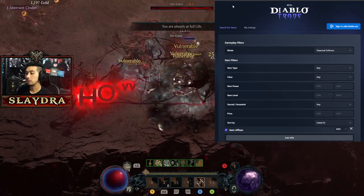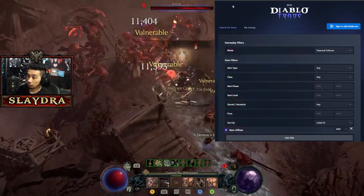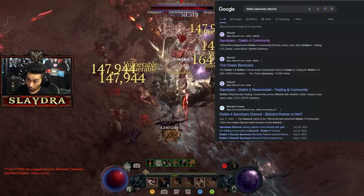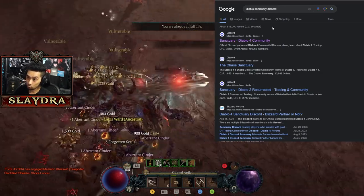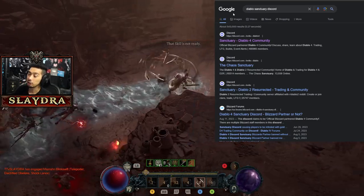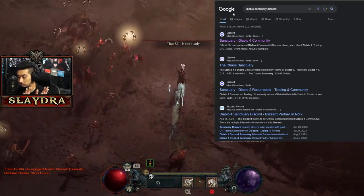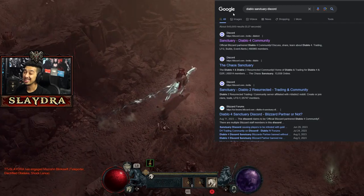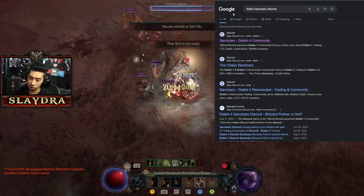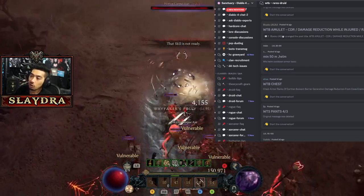Let me give you the breakdown on how it works and the different methods you can use to trade. First, there is the official Diablo Sanctuary Discord, which is an official partnered Diablo 4 group with Blizzard staff. Just as a heads up: on all trading websites, you are trading for gold only — not real money. Trading real money gets into a gray area for terms of service, but trading gold or items for items does not break terms of service.